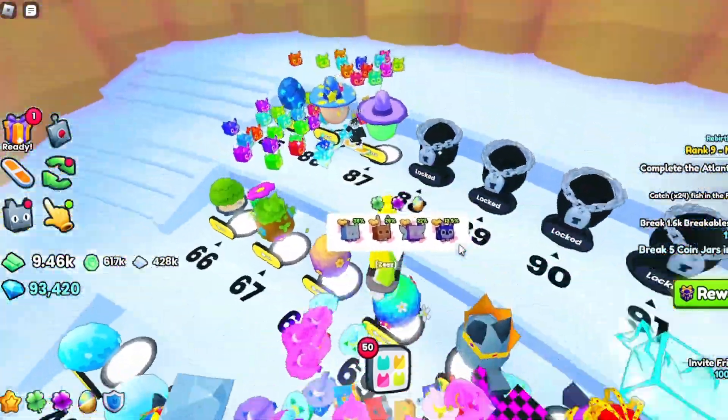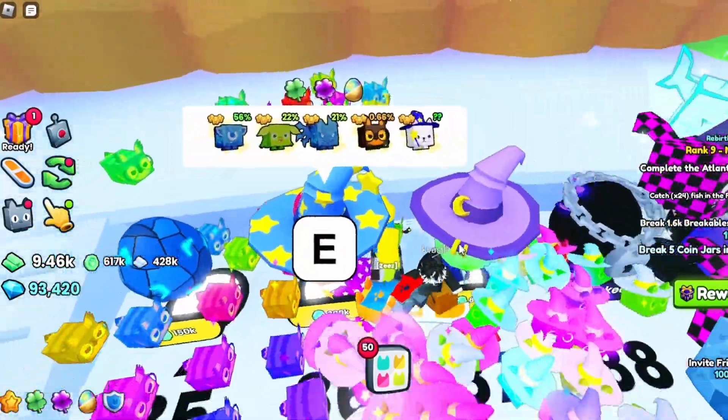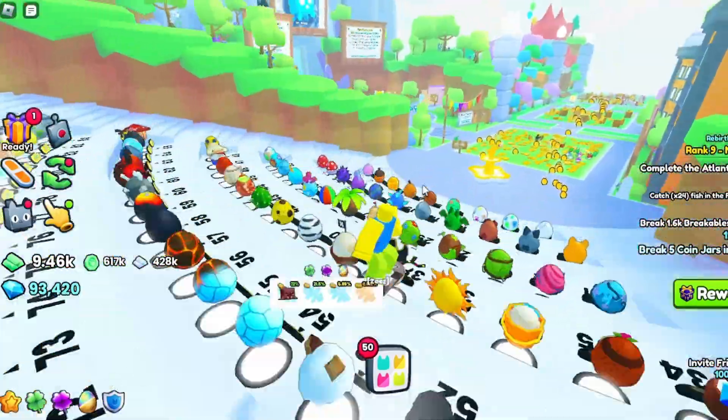Basically what you want to do is get as many pets as you can, make them rainbow, make them golden, whatever. If you have magic eggs, that's great. And you want to sell them in the trading plaza.